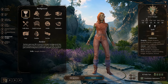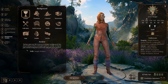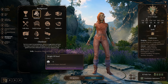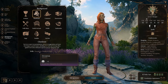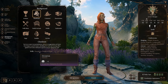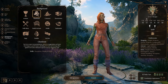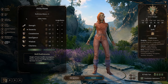Then we're on to background. There are a few different options that fit thematically, but I'm going to recommend Charlatan, because Charlatan gives you Sleight of Hand proficiency. A couple other backgrounds like Criminal and Urchin do that too, but those also give you Stealth, which you already have from your race. With Charlatan you get Sleight of Hand proficiency plus Deception, and having proficiency in Deception is going to help mitigate a low Charisma score and give you a go-to ability during social interactions.